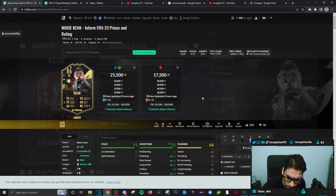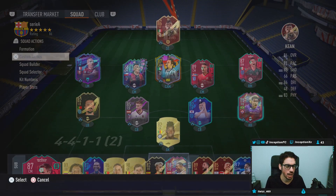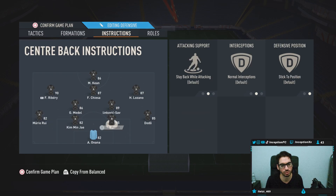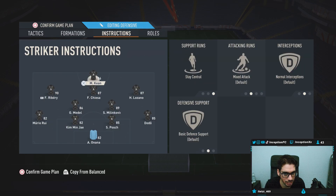If this was an SBC for 21k people would be doing it. We're going to go ahead and try out this card in game using the Serie A team, since we're doing reviews for some of the other cards as well. We're going to be trying him out in the 4-2-3-1 setup. Kean is going to be on stay central up top in the striker position, and we'll just go from there.